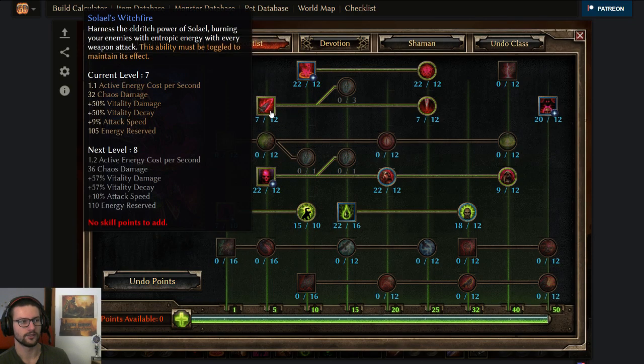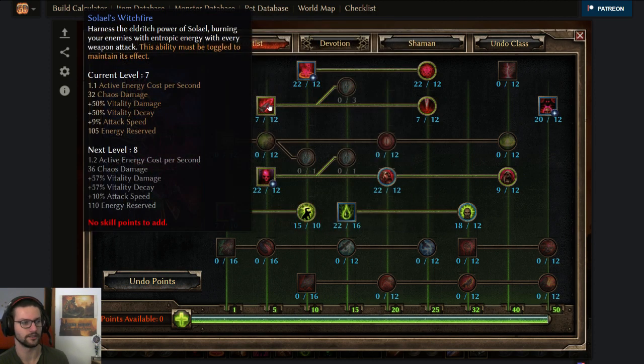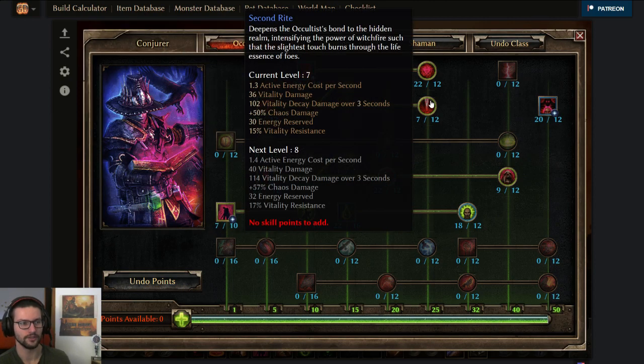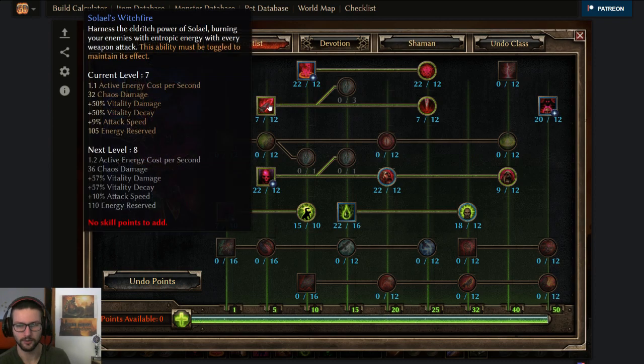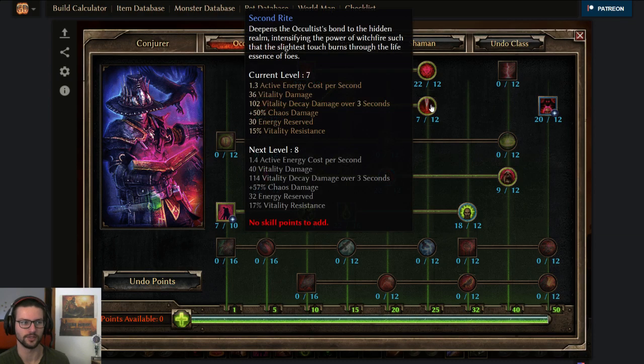Next up we got Solaris Witchfire — just the one-pointer here and one-pointer here, to just get the percent bonuses from vitality damage. We don't really need the attack speed, the flat vitality damage, or the flat chaos. We don't really care about weapon damage that much. The abilities we use don't use weapon damage in the first place, and the Nightbringer two-hander already has a huge amount of weapon damage, so you don't really need additional sources as badly as on a dual-wield build.